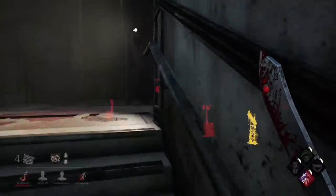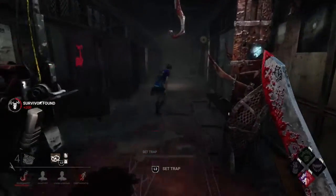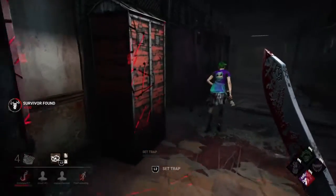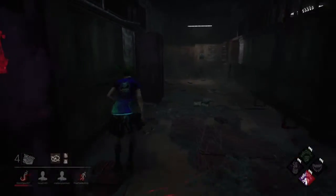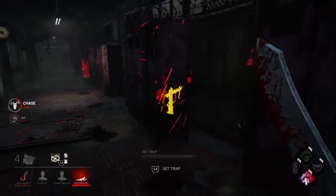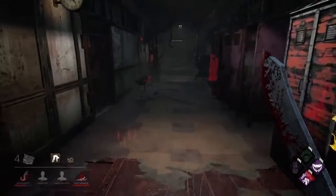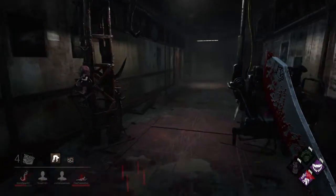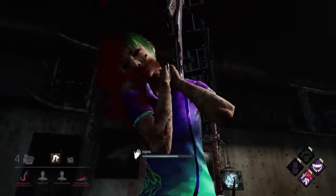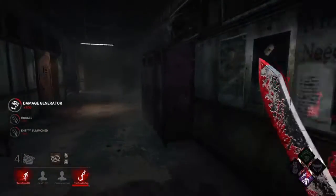I actually have a few generators with a lot of progress. Hey — you're injured, just letting you know. I don't know why she didn't leave earlier considering she's injured and doesn't have Dead Hard, but I'll take it. I'll kick this generator with Pop Goes the Weasel and then go across the second floor to pressure that one.